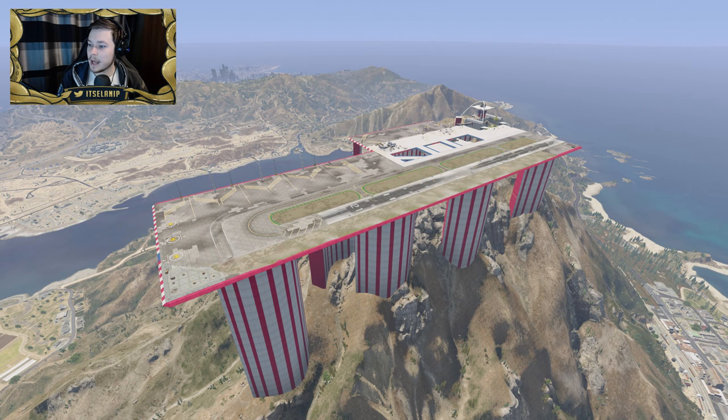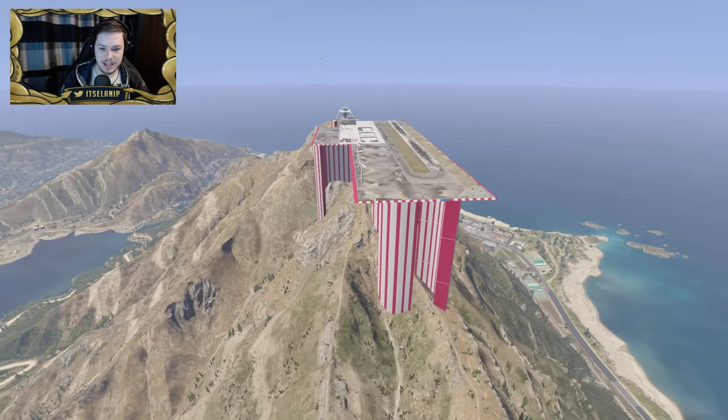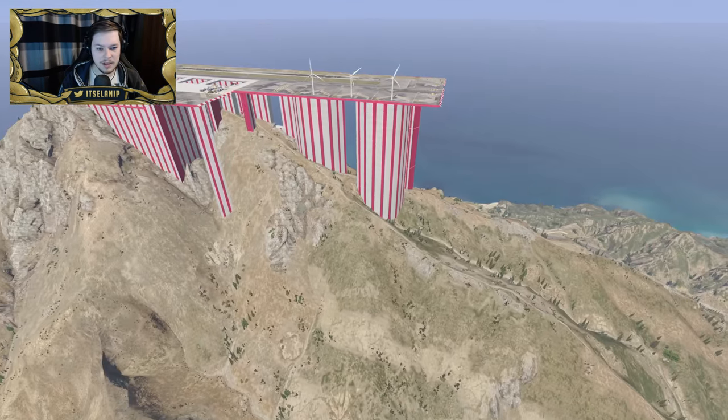Hey, what's up guys, welcome to today's video. We're checking out a custom airport called the Chiliad Airport, made by Postal. This thing looks pretty crazy — it's on top of Mount Chiliad, so it does look freaking insane. It's totally out of place and kind of mental looking, but you know what, I like mods like that.